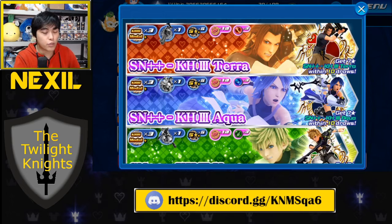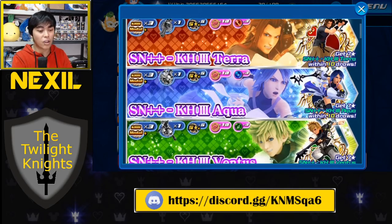You also get three gems based on the banner you pull from. For the gems and the trait medal, it's based on which banner you pull from. If you pull from the Terra banner, you're getting a Terra trait and three Power Gems. If you pull from the Aqua banner, you're getting one Aqua trait medal and three Magic Gems. Same goes for Ventus — if you pull from the Ventus banner, you're getting one Ventus trait and three Speed Gems. All three of these medals exist in each one of these banners.